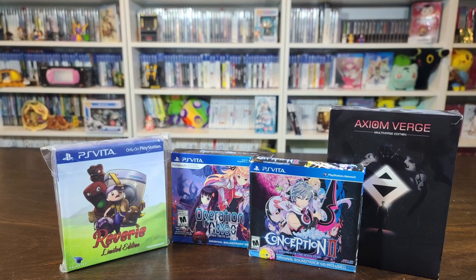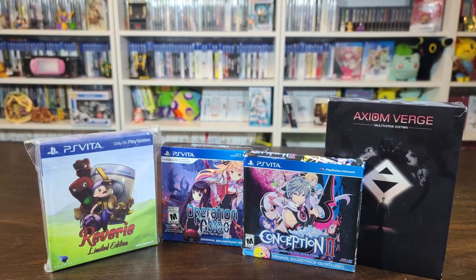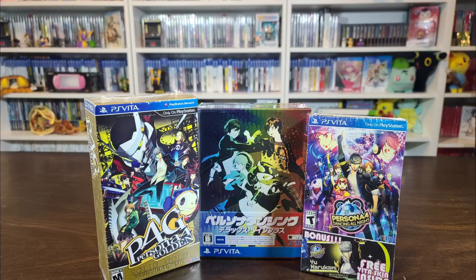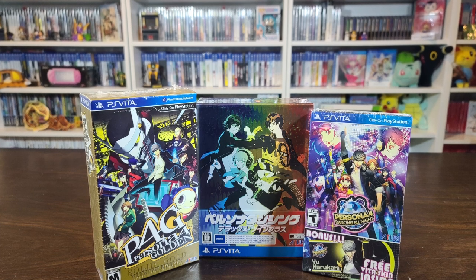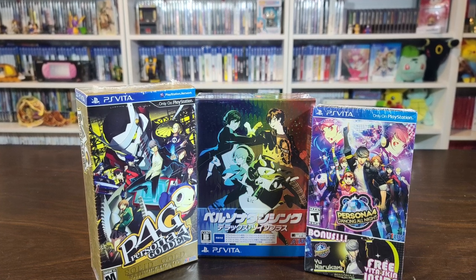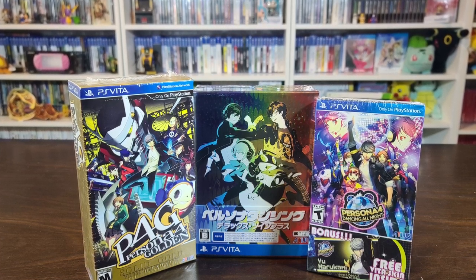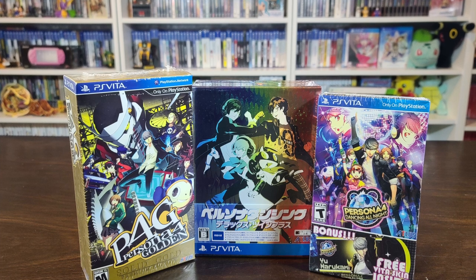Some other sweet special editions: Reverie, Operation Abyss, Conception, and Axiom Verge. Reverie is pretty neat because it's trying to do what Earthbound does, and they do it well — a fun little short RPG. Axiom Verge is a multi-platform hit. And here are my favorite special editions: the Persona series. We have Persona 4 Golden Solid Gold Edition, still factory sealed. And then the dancing games — the Japanese edition of Persona 3 and 5 Dancing All Night with a really cool soundtrack, and Persona 4 Dancing All Night with a cool carrying case, also sealed.